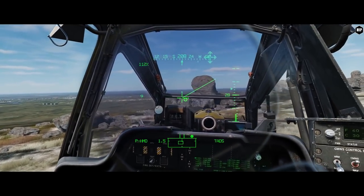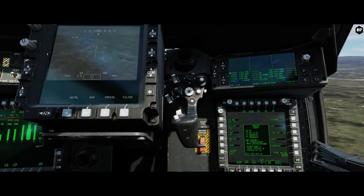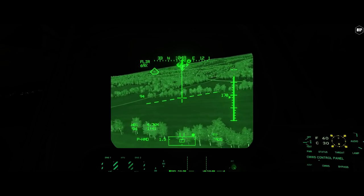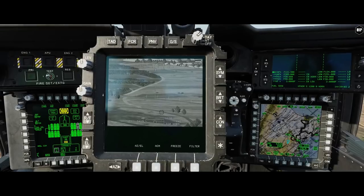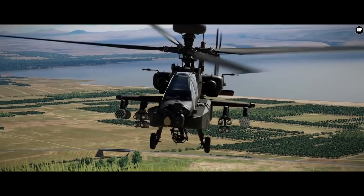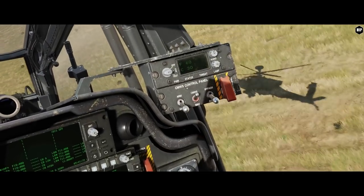The co-pilot gunner provides accurate laser ranging and steering commands to the pilot via the rocket steering cursor and TADS. In the videos we get to understand how to aim the rockets using their line of sight reticle and rocket steering cursor. We recommend you check it out if you missed it — it includes explosive stuff.